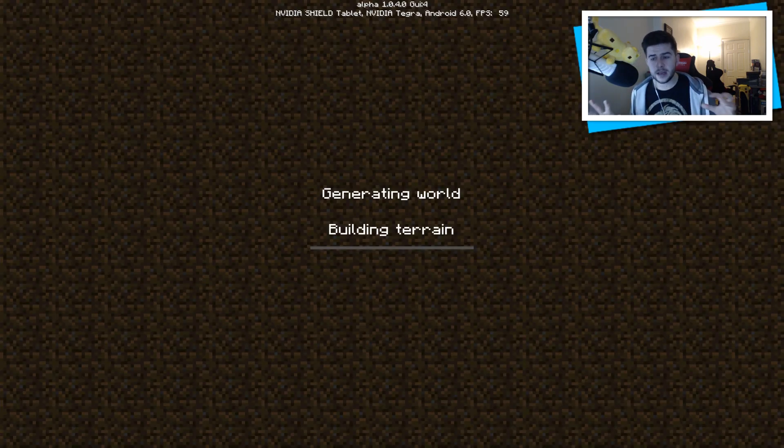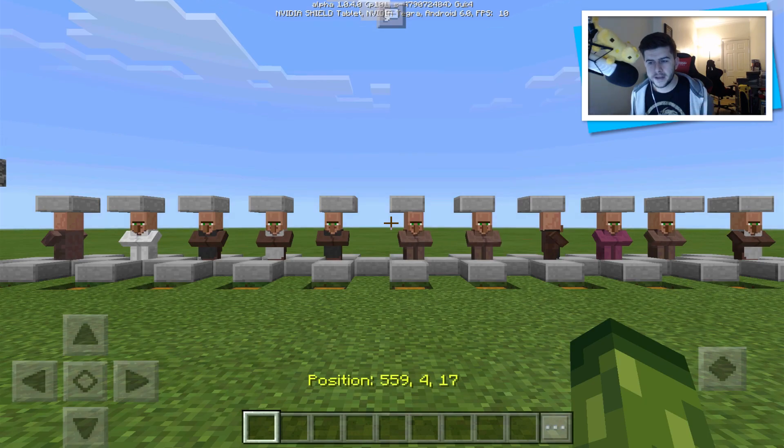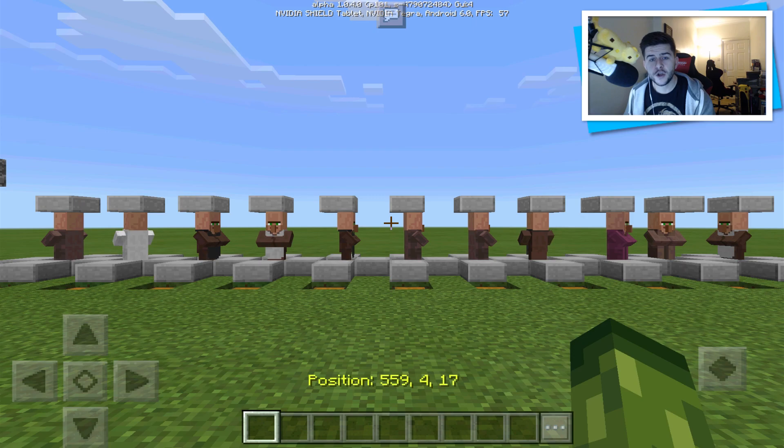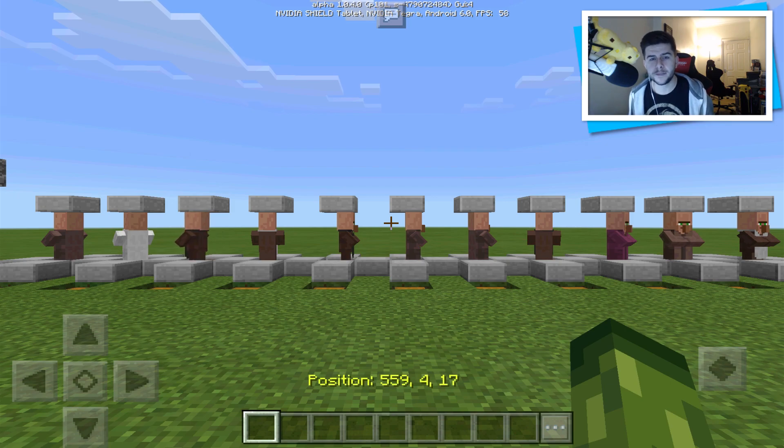A couple of things you guys need to understand about village trading is on Minecraft Pocket Edition, we have 11 different villagers — it could be 12, but I do not know if MCPE has the nitwit villager. If you guys have experienced it, please let me know in the comments. However, MCPE does not have the cartographer, who is the newest type of villager introduced for Woodland Mansion maps — basically used for finding the treasure map.